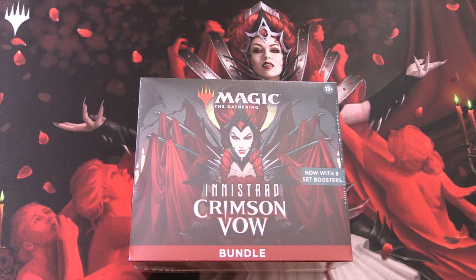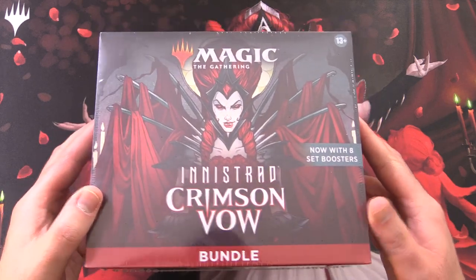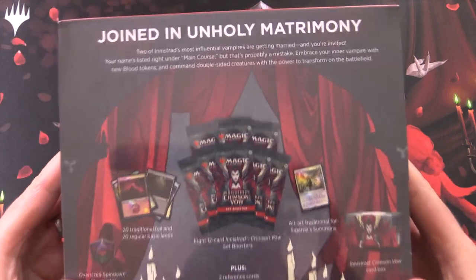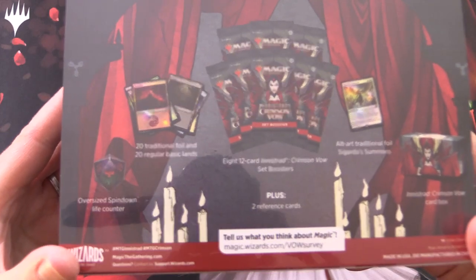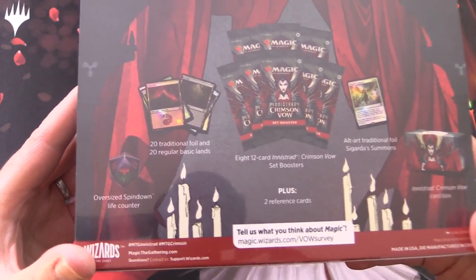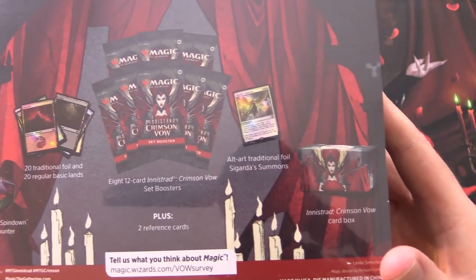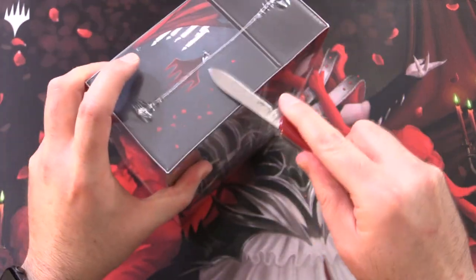Today on MTG Unpacked, we're getting stuck into an Innistrad Crimson Vow Bundle. These now have 8 set boosters instead of 10 draft boosters. I joined in unholy matrimony. What else we got here? 20 traditional foil, 20 regular basics, a very cool oversized spin-down. We've got the 8 packs, promo card, special box, and 2 reference cards. Let's get into it.